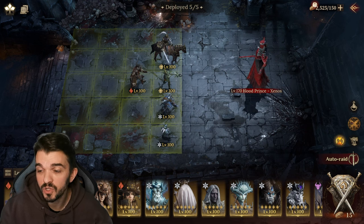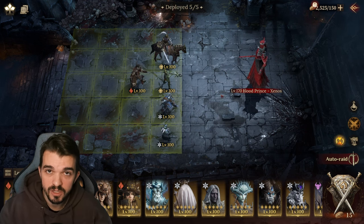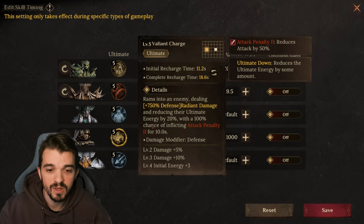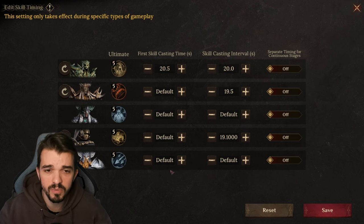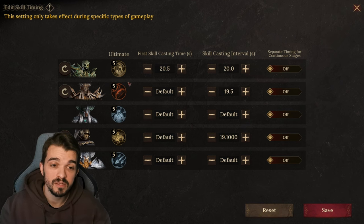Especially if we are not using a Defense Aura, this is all that you need to do this. The timings are the most important thing — this is what I've been fighting for too long. We reduce Energy by 20%, which gives all the other characters enough time to cast their skills. This way the boss is not gonna cast in 18 seconds — it's gonna take a little bit more. For Garius, I have 20.5 seconds because I want him to cast his healing after the first cycle of this boss.